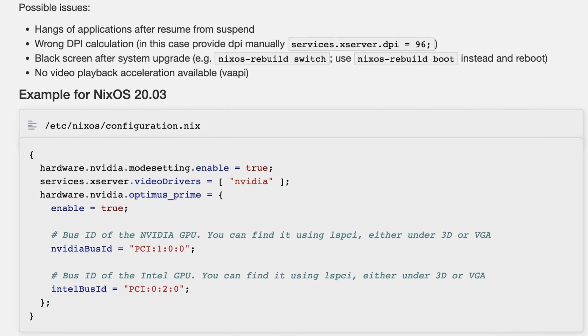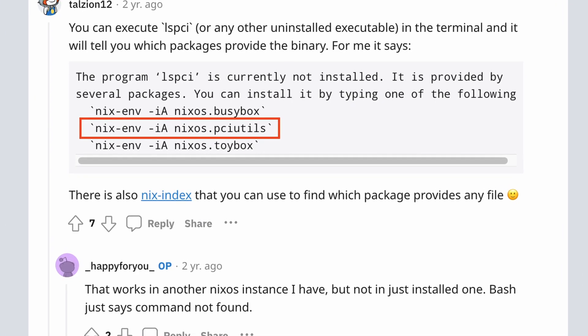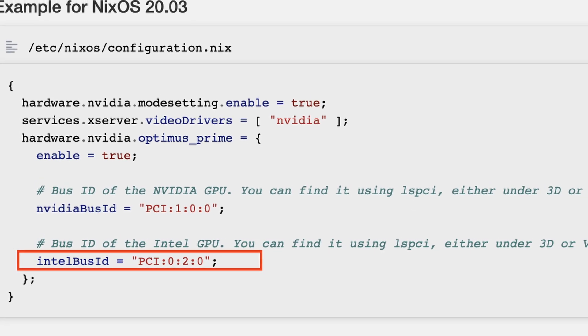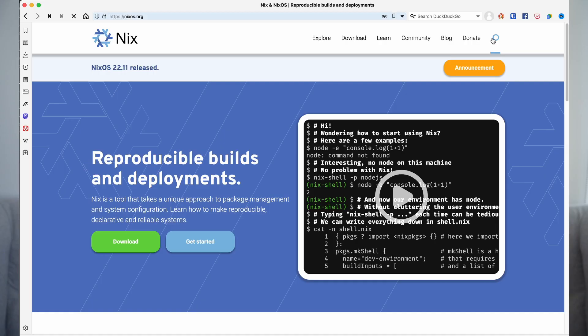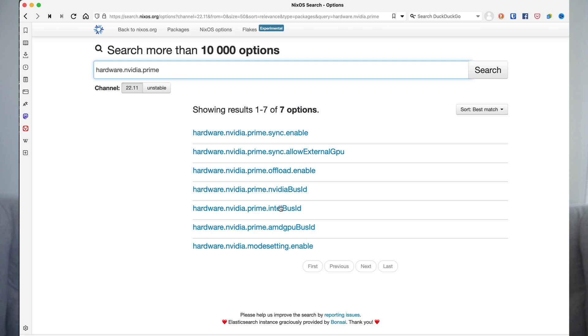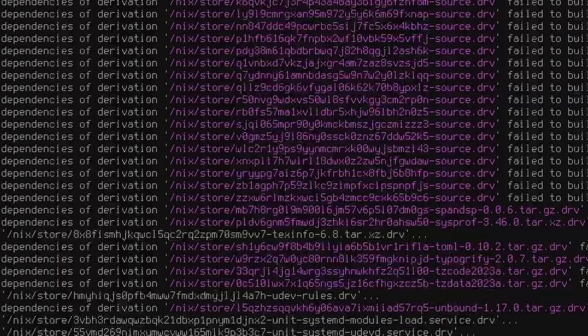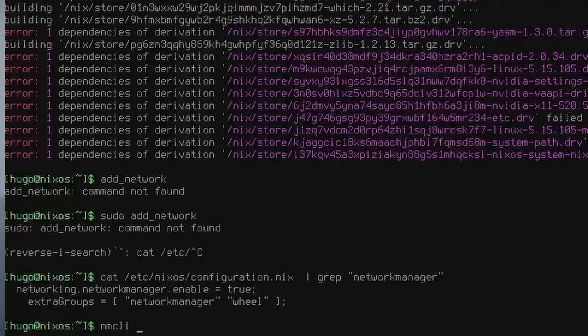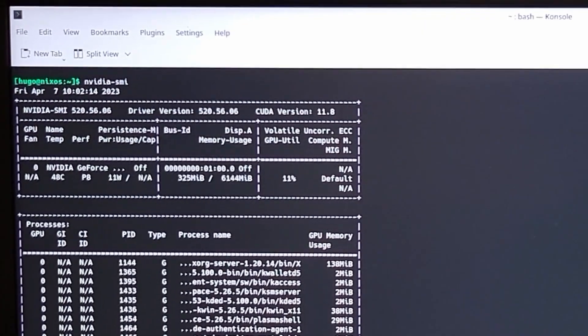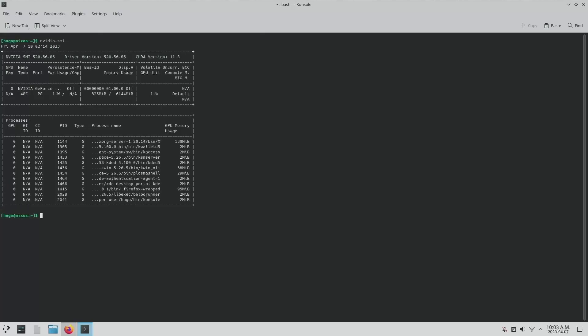I then started to follow the wiki to make NVIDIA work in sync mode. Three things to be aware of: first, in order to have the lspci command, I had to add the pciutils package inside my user packages section. Second, I had to change the Intel bus ID to the AMD GPU bus ID. You can find the correct config name on the NixOS search page by switching to NixOS options. Finally, since KDE hadn't started yet, I had to use nmcli to connect to Wi-Fi to make sure the reboot could pass. After rebooting, I can see the nvidia-smi command working, and it also fixed the HDMI plugin start issue.